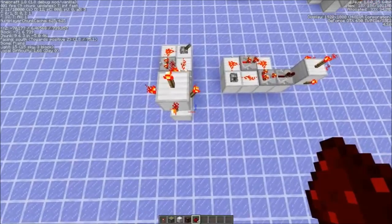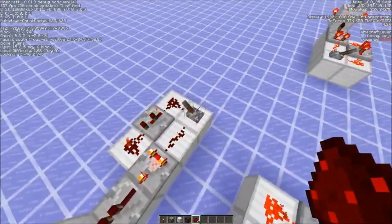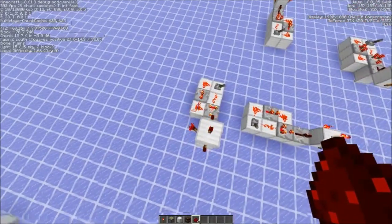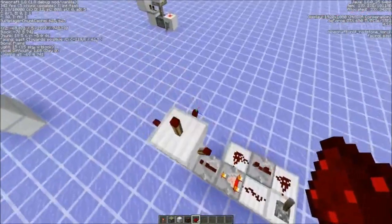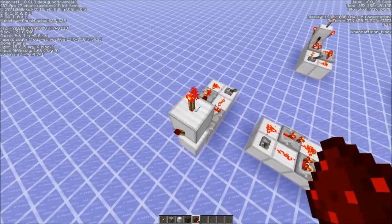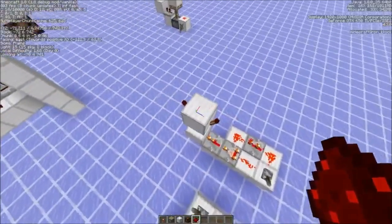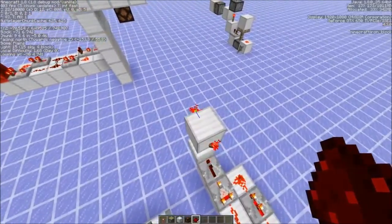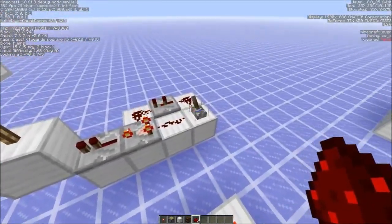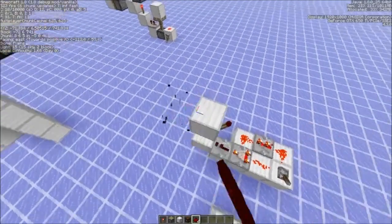So first priority is west. Then if I remove it, it goes into the east. The next would be the top. And then the north. So the north, and last is south.